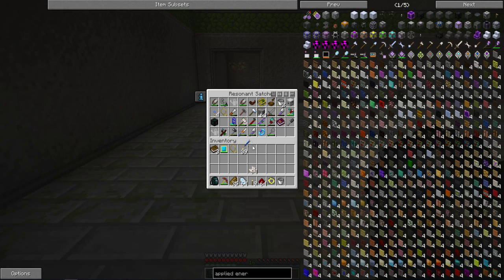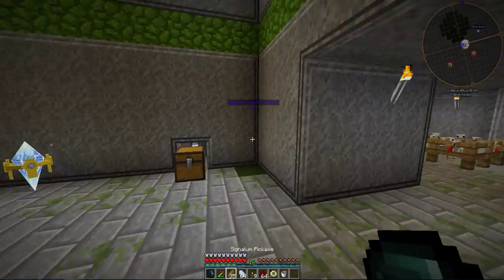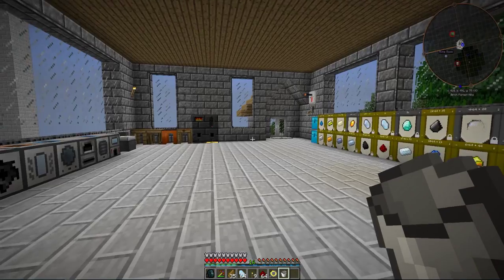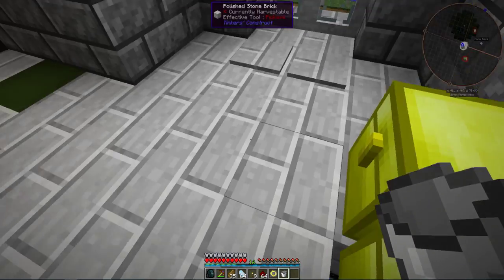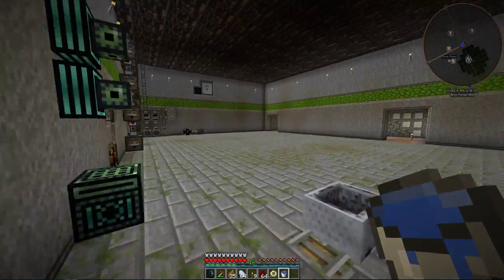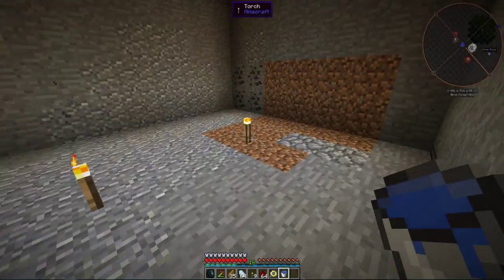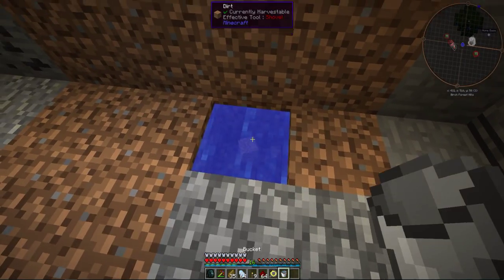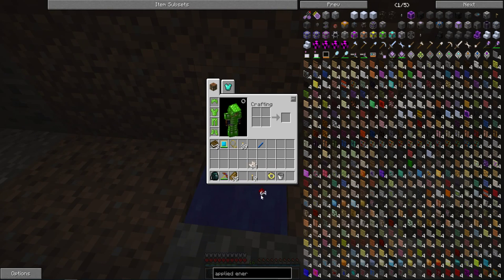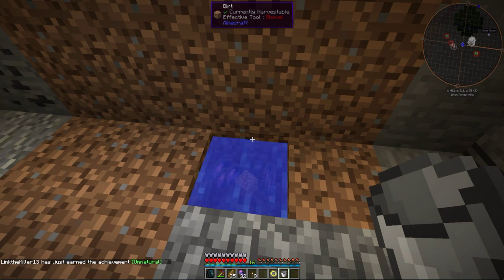I'll just throw some of that in there. We do need a wrench later on. Let me go and snag up some water. We'll just do this right here for now. All you do is throw the charged quartz, the redstone, and the quartz — bada bing, bada boom — you get these super cool crystals. And they all converted.